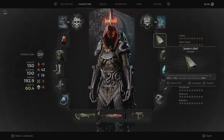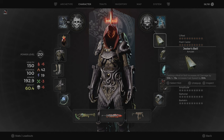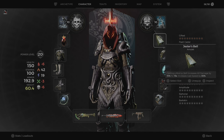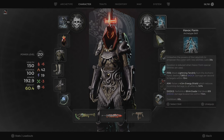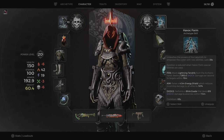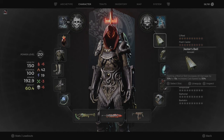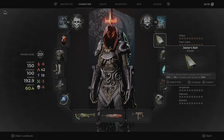I'm using the Jester's Bell amulet. Casting a mod or skill increases all damage by 15% for 15 seconds, and it increases your cast speed by 35%. Apparently the cast speed boosts your Havoc Form. As you can see, we almost do 2000 damage per second, and that's mainly because of the cast speed. So cast speed is the most important attribute to get.